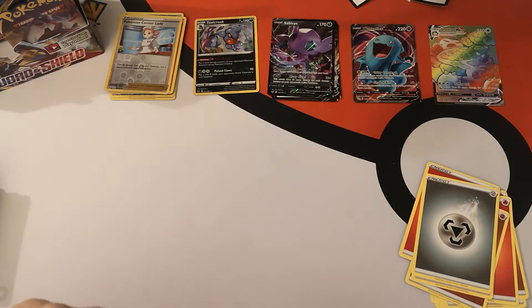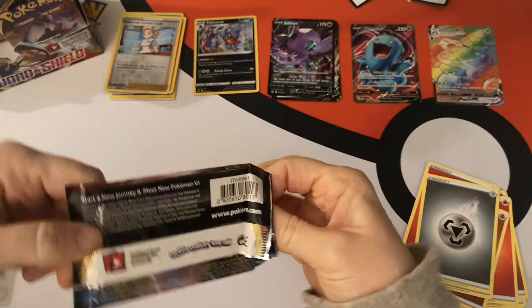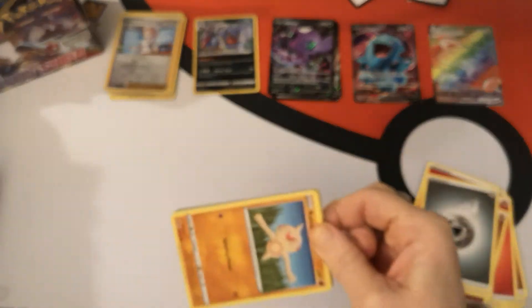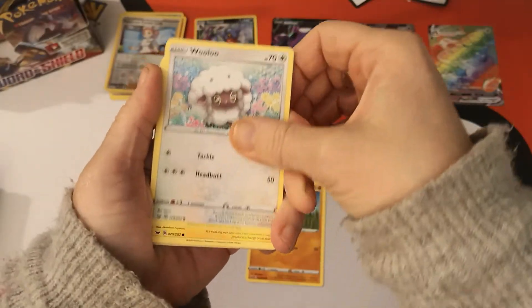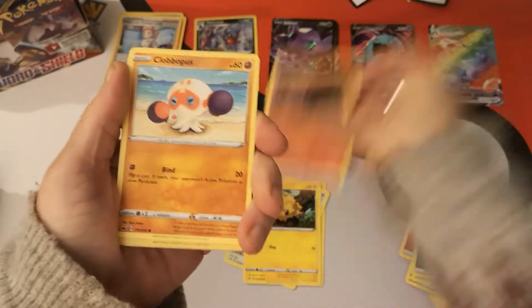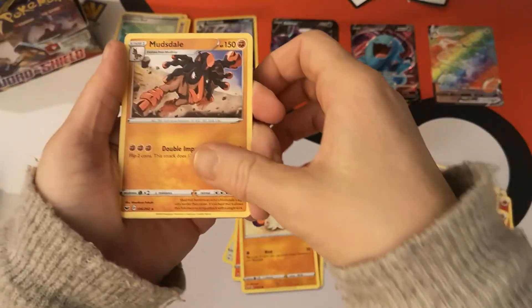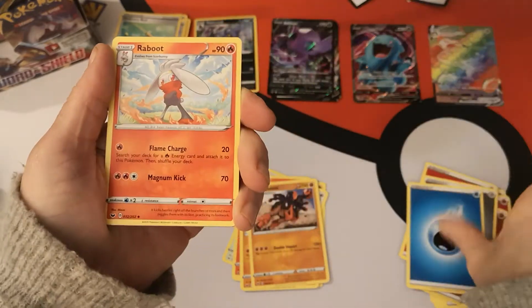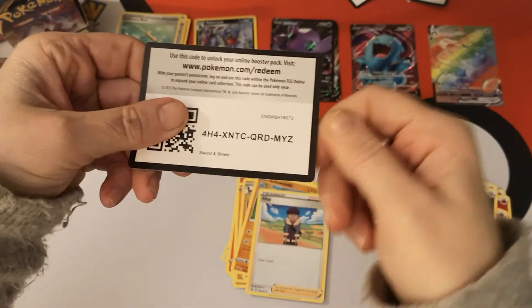We have a Baltoy, Wooloo, Joltik, Slandev, Clobberpus. A Reverse Holo Ordinary Rod and a Mudsdale regular rare. We've got Water Energy, Raboot, Sudowoodo, and Hop. There's your code card.